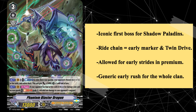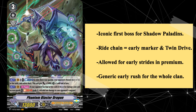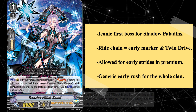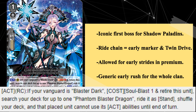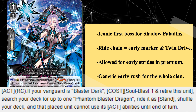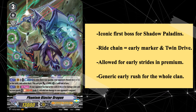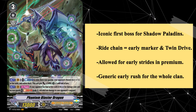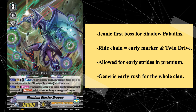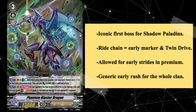Until VBT10 Phantom Dragon Aeon released, the titular dark dragon would see a sudden surge in viability with the release of his very own ride chain, which came in the form of Freezing Witch Bendy — a grade one unit whose skill read: act on the rearguard circle. If your vanguard is Blaster Dark, soulblast one and retire this unit. Search your deck for up to one Phantom Blaster Dragon, ride it as stand, shuffle your deck, and that placed unit cannot use its active abilities until end of turn. This superior ride chain was a game changer that flipped the script for PBD, granting various benefits not just to Blasters, but Shadows as a whole.